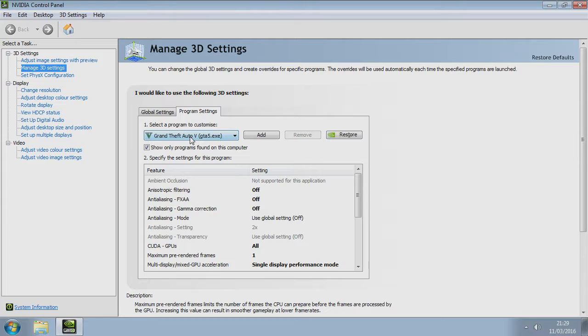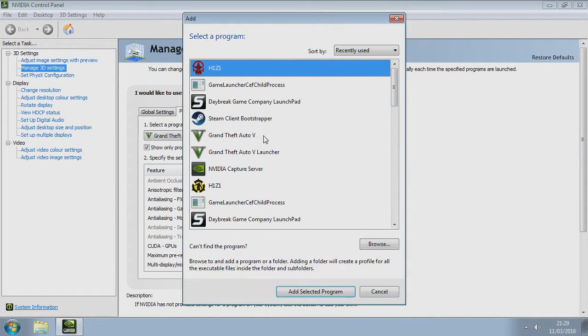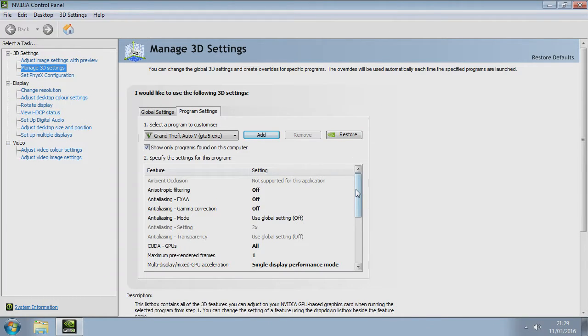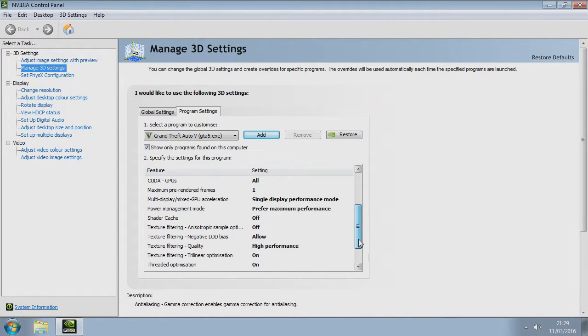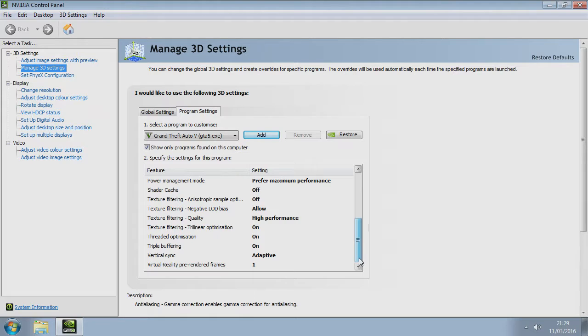Make sure vertical sync is off, pre-rendered frames set to 1. In your program list you just click to add a program — click add and it will add to it. Turn those settings off, and set it to single player maximum performance. That's all you have to do — set power management to adaptive.